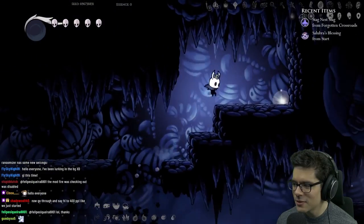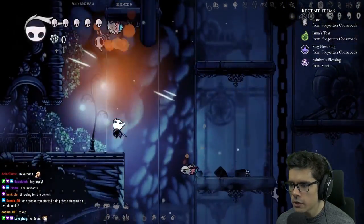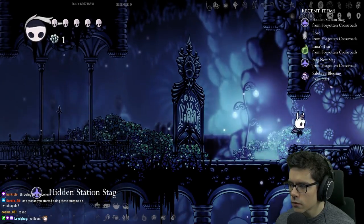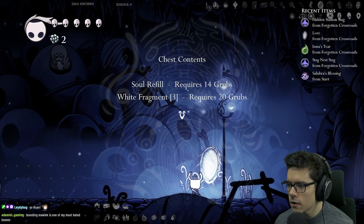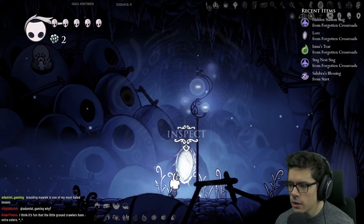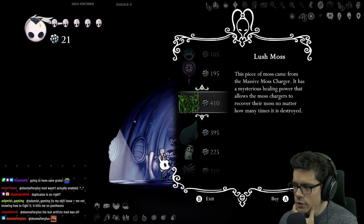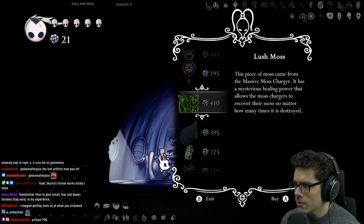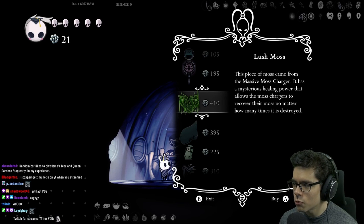I'm going to go to the left, I'll get some artifacts. Oh, Isma's here right off the bat! I'll get these checks, the grub to the right. Oh hidden station stag — we're already unlocking different parts of the map. Oh white fragment, hive blood, right mantis claw! How many do I need? 20 — 14 for right mantis claw. Okay, lush moss — oh, that's an artifact! We've got artifacts!